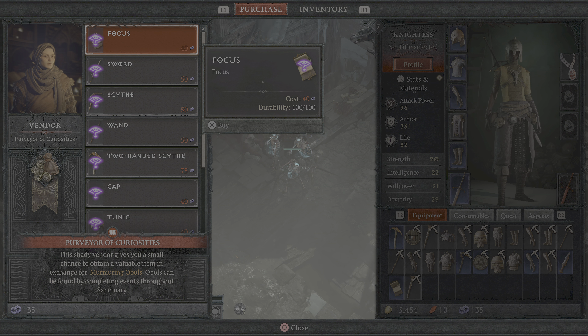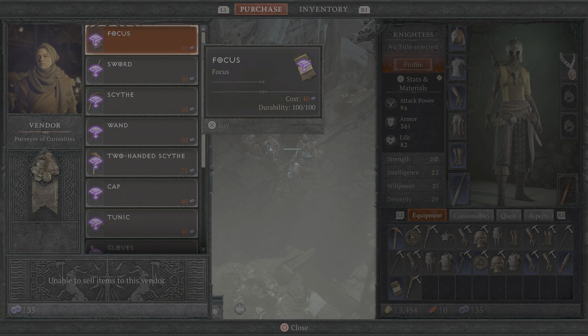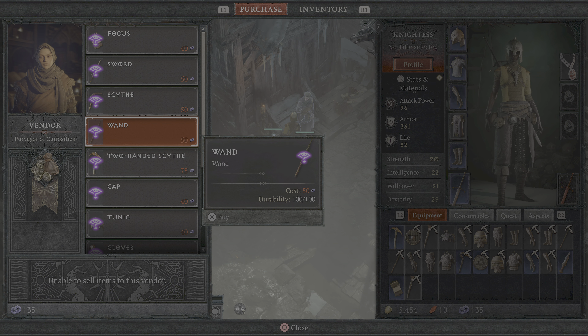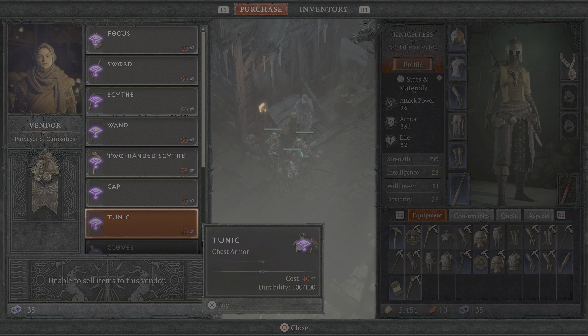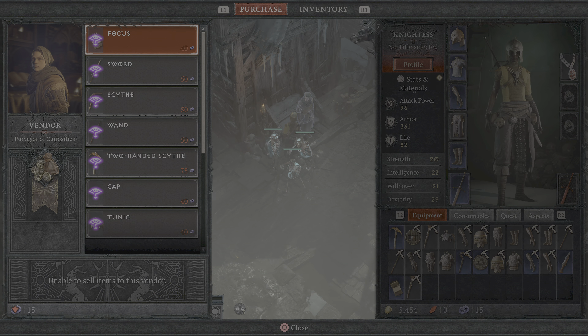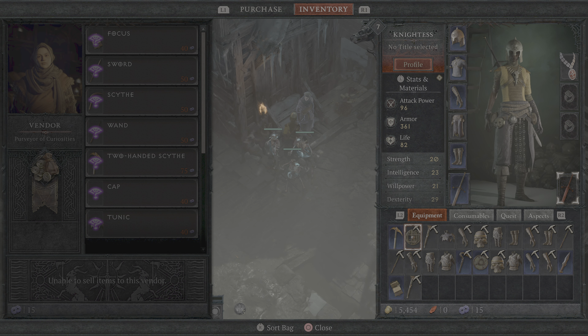Purveyor of Curiosities - wow look at this. A shady vendor gives you a small chance to obtain a valuable item in exchange for murmuring obols. Obols can be found by completing events throughout the sanctuary. I have 35. Focus, sword, wand, two-handed scythe, cap, tunic, gloves, boots, pants, shield. Can get a whispering key to unlock sonic chests obtained from the purveyor - costs 20. Wow, just for one.